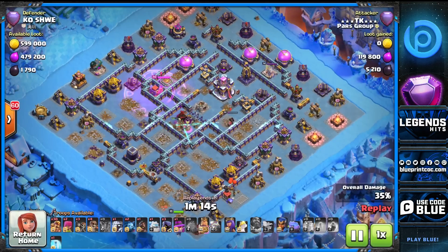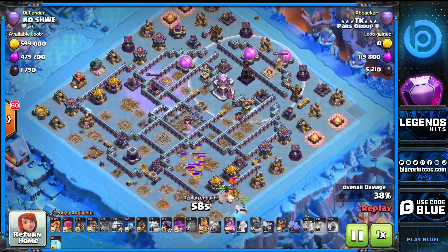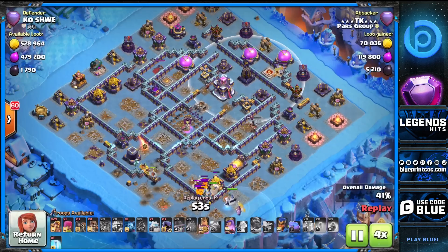Look at this super archer — there is literally just a town hall left. We have a monolith, but who cares — we have about 30 barbs to tank it. The monolith is literally one of the weakest defenses for this strategy if you know how to protect your heroes. By the time the monolith rains down on your heroes, the base will already be finished.